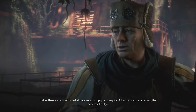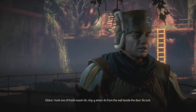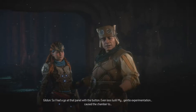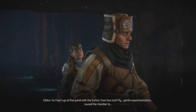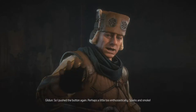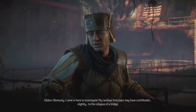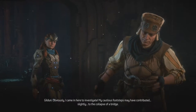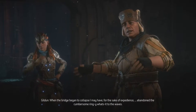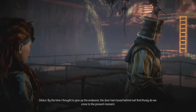There's an artifact in that storage room I simply must acquire, but as you may have noticed the door won't budge. I took one of those roundish ringy what's-its from the wall beside the door — no luck. So I had to go at that panel with the button — even less luck. My gentle experimentation caused the chamber to... You broke everything. I pushed the button again, perhaps a little too enthusiastically — sparks and smoke. My cautious footsteps may have contributed slightly to the collapse of a bridge.